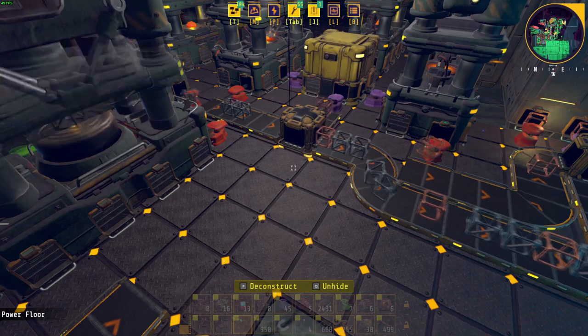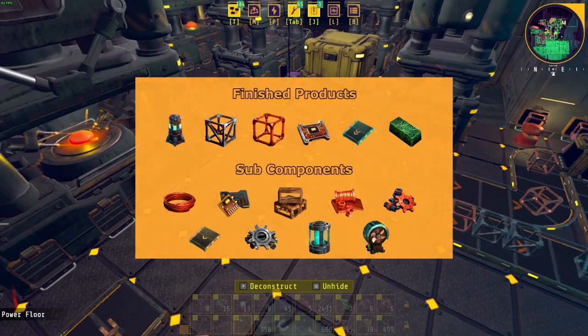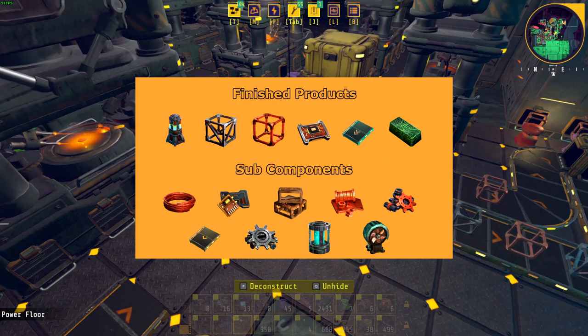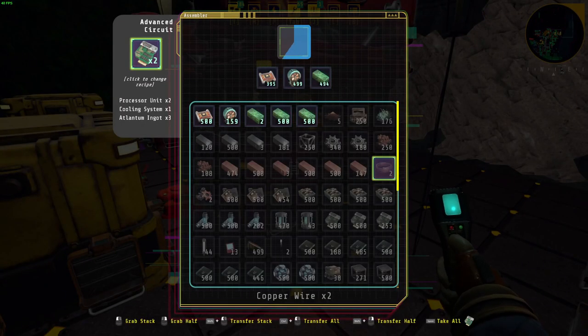After you level up Terminal Victor, if you have already automated the process of making all these items I suggested, then unlocking the freight elevator should be a breeze. Iron and copper frame production should already be automated and you only need 2,500 of each. To make advanced circuits, you merely need to combine processor units, cooling systems, and Alantum ingots. I had one assembler making advanced circuits and this was fast enough, since I was also handcrafting them at the same time.